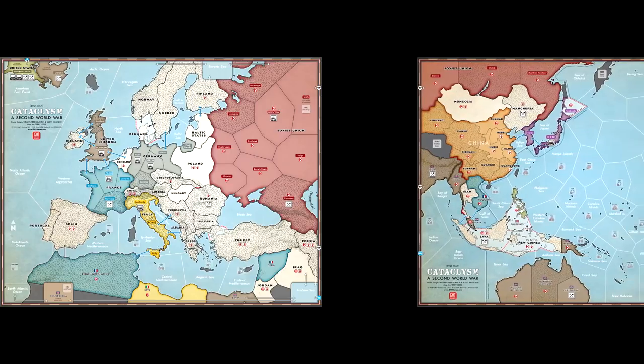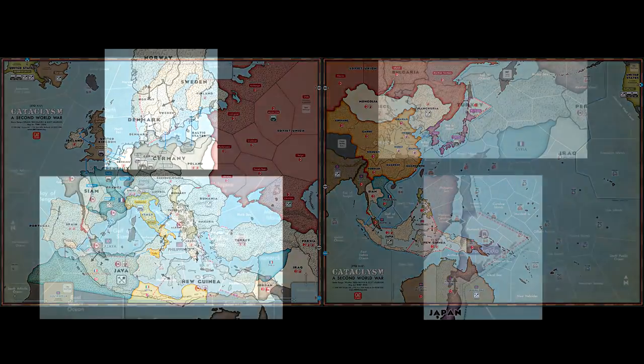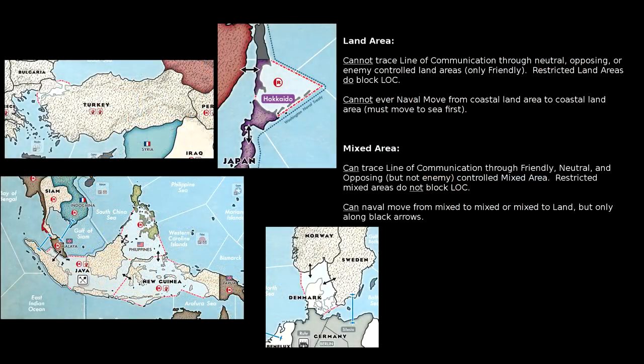There are two maps, one representing the European theater and one representing the Pacific theater. The maps are divided up into areas which come in three types: land, sea, and mixed. There are only six mixed areas on the map. The major difference between land and mixed areas is how supply is drawn through them. Powers can only trace supply through land areas if the land area is friendly, while mixed areas allow powers to trace through if they are friendly or neutral.